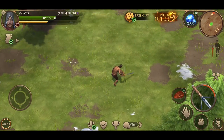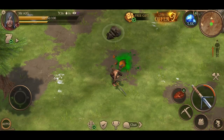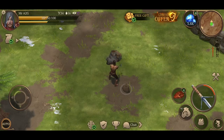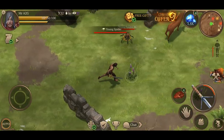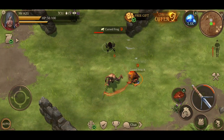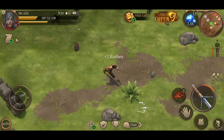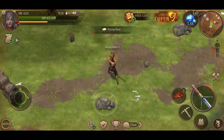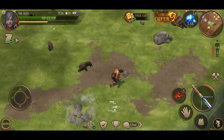Boost crafting time: any player can boost their crafting time by watching an ad, meaning crafting will complete faster — more time to spend in the game. Additionally, players who don't participate in the premium program will be able to activate it for one hour just by watching an ad.